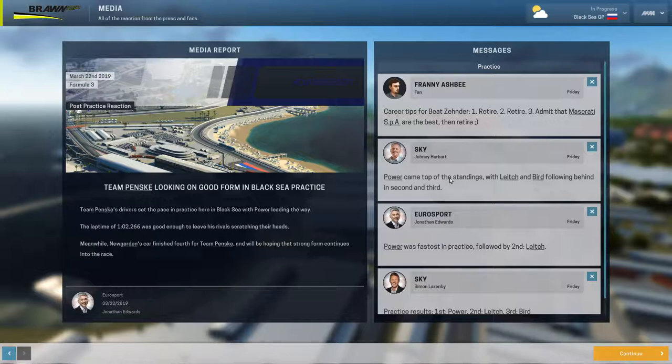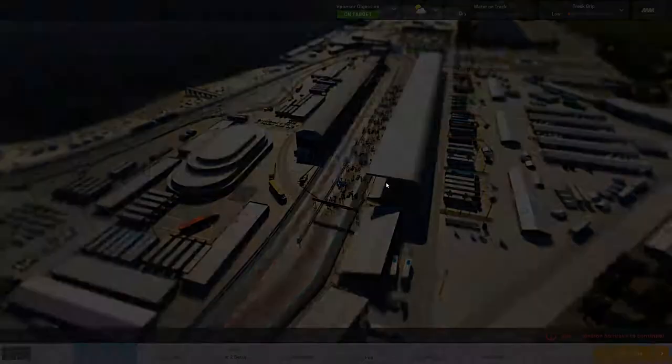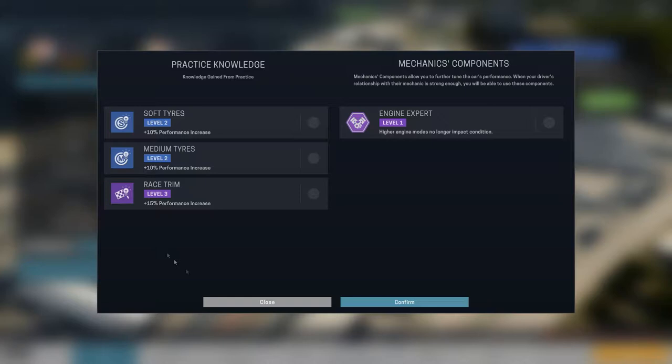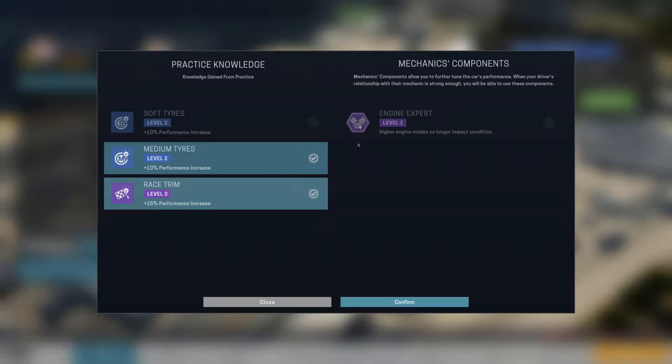Power was fastest in practice. Practice results — usually if you come first, one person will say that they hate you, and then the next guy will say 'good job, looking forward to the race.' As I was talking about knowledge earlier, I'm going to want medium tires and race trim. This will give him a solid 35% bonus to his racing. So I don't think we'll need the higher engine modes or the engine expert knowledge, because I don't think I'm going to have to push his car that hard.